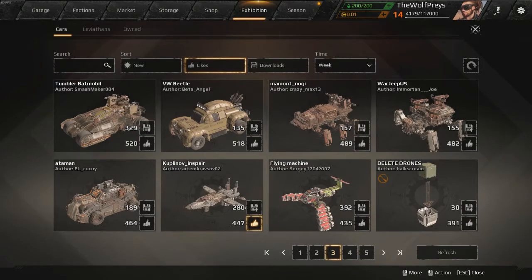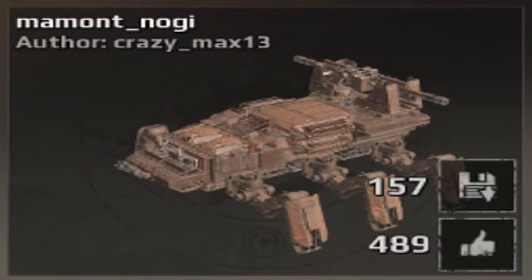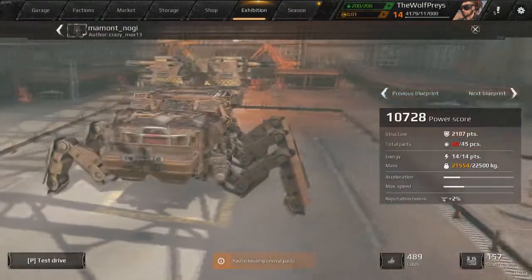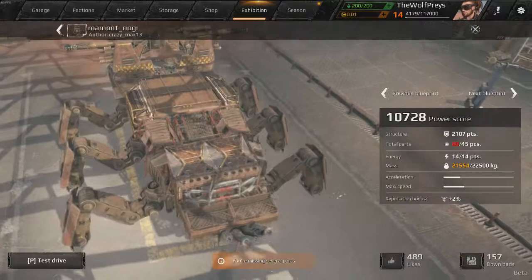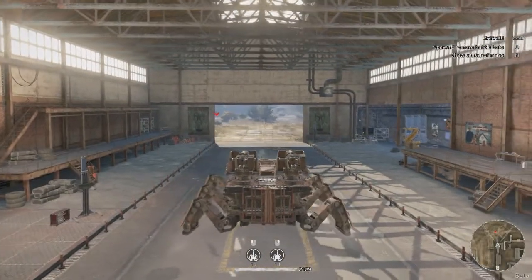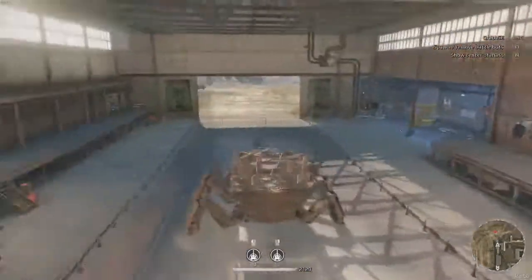Let's go and check out a walker because I haven't checked one of these out in a while. The Mammoth Nagi over here looks pretty cool. You're definitely very cool looking. It looks like your turrets go off to the sides, though — that doesn't really make too much sense. But when you spawned it in, it actually turns to the front now. Okay, that's pretty cool.